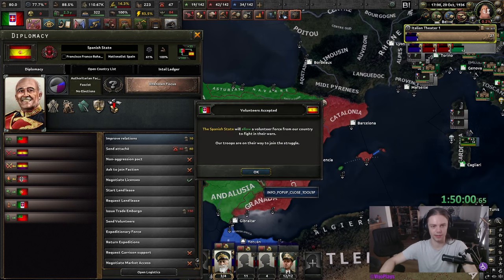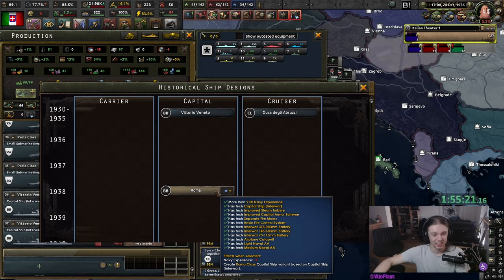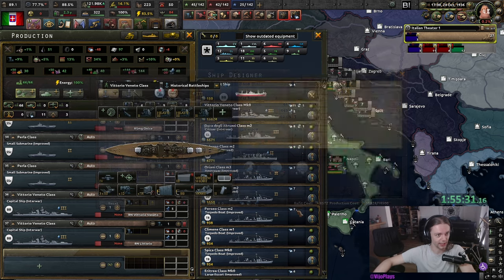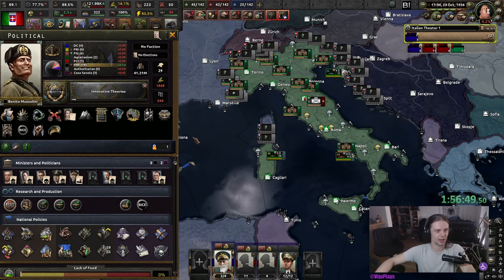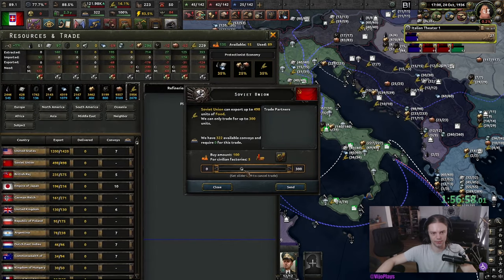Oh wait, I didn't send air volunteers. I'm just gonna use one of those historical ship designs from up here. I have no idea whether they're good, but at least I won't have to figure out what they've done to my beautiful navy system. We can only assign three dockyards on this. I'm gonna start importing some rations — let's take them from the Soviets. They never have ration problems.